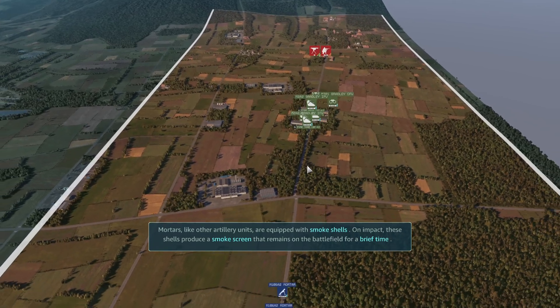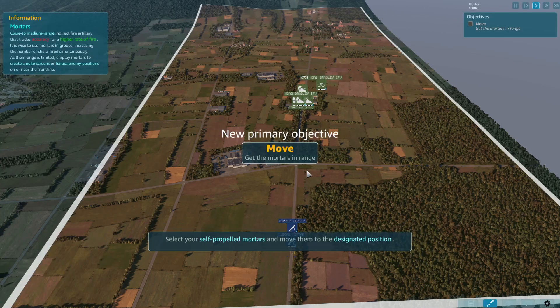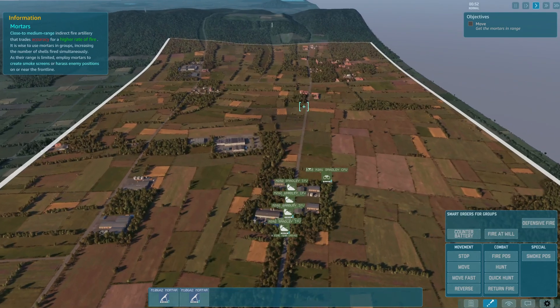Mortars, like other artillery units, are equipped with smoke shells. On impact, these shells produce a smoke screen that remains on the battlefield for a brief time. Smoke screens are useful in obscuring friendly units from enemy fire or hindering the enemy's field of vision. Select your self-propelled mortars and move them to the designated position.